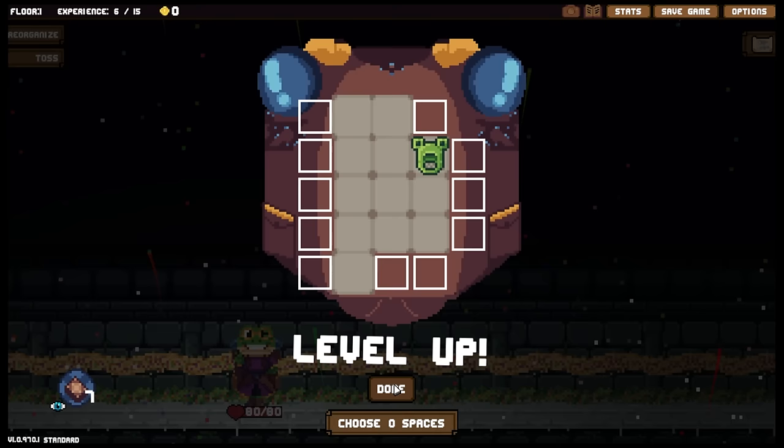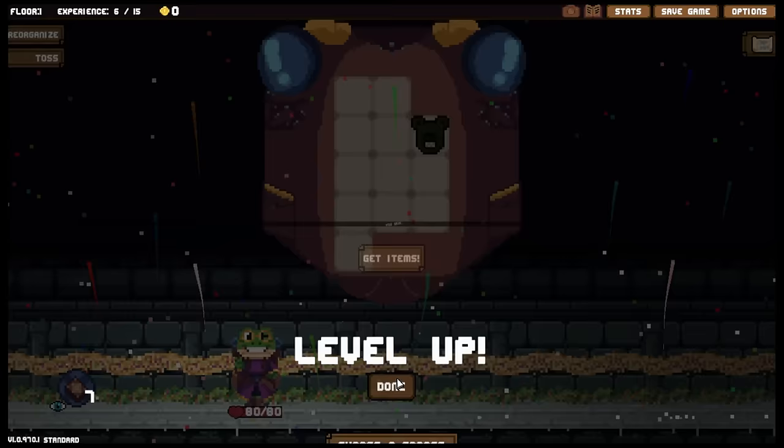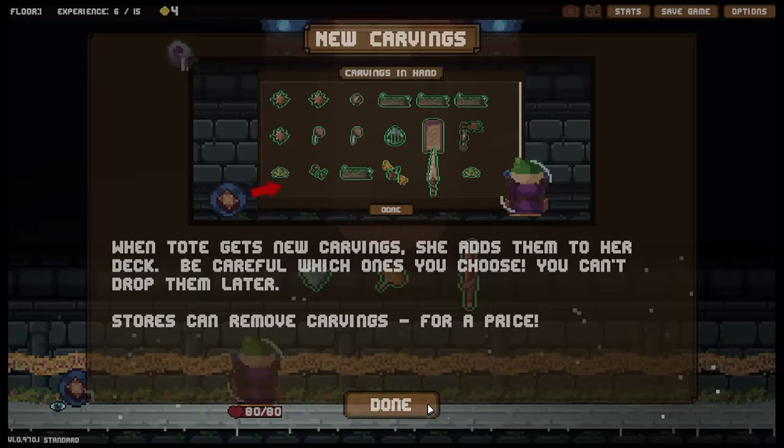I've got a frog in my throat — actually, I had to clear my throat. There are no frogs in my throat — I don't eat frogs. What are you trying to imply, Tote? When Tote gets new carvings, she adds them to her deck — be careful which ones you choose. You can't drop them later. Stores can remove carvings though for a price. So yes, this is very much a traditional deck builder at this point.